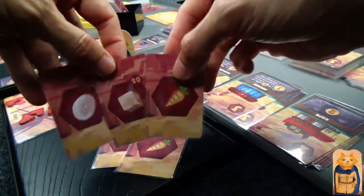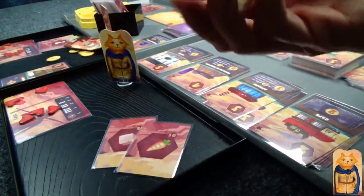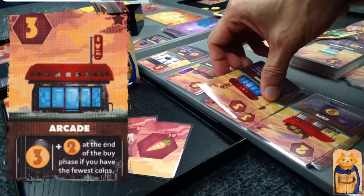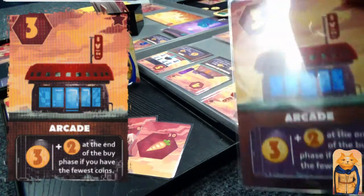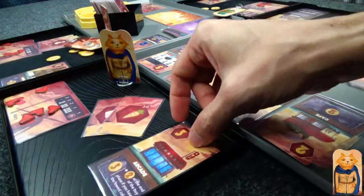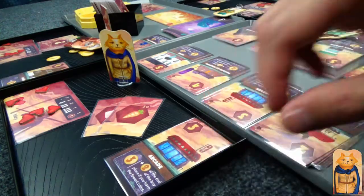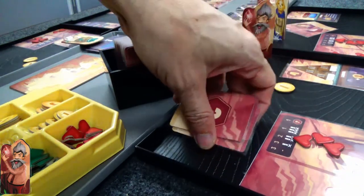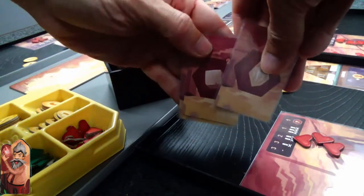He's not spending those. He's going to spend three different resources to buy a building. It's different resources to buy buildings, same resources to buy hearts. She's going to go ahead and buy an arcade — she gets three gold right now, and two gold at the end of every turn where she doesn't have enough. I forgot to give her her gold, but she will get it.